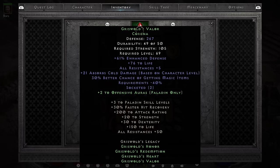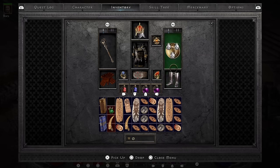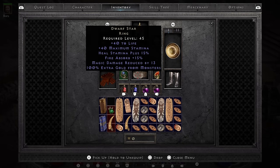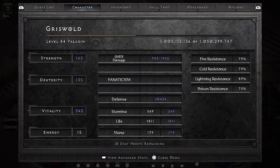This is my final gear: Rubies in the helmet, Highlord's Wrath, Shael in the weapon, perfect diamonds in the shield, Coré Riders, Ravenfrost, Ort runes in the armor, Thundergod's Vigor, Dwarf Star, and some Treks. Some life and resist charms. There we have it — Griswold, level 84.